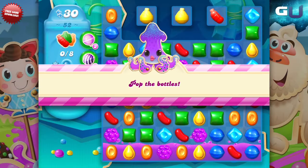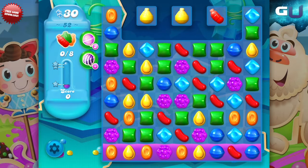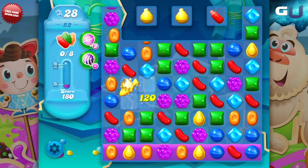Hello and welcome back to GamerU. Today we are going to be looking at some strategies on beating level 52 of Candy Crush Soda Saga. The requirement for this level is popping 8 bottles to raise the soda level in under 30 moves.